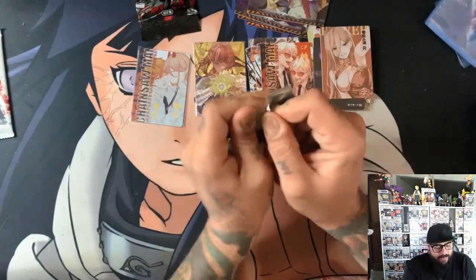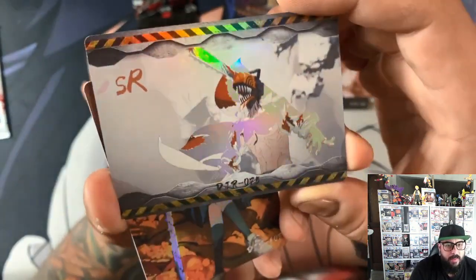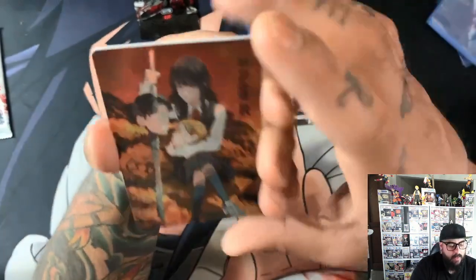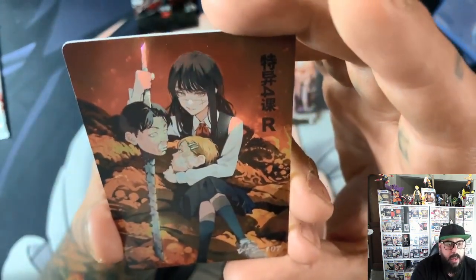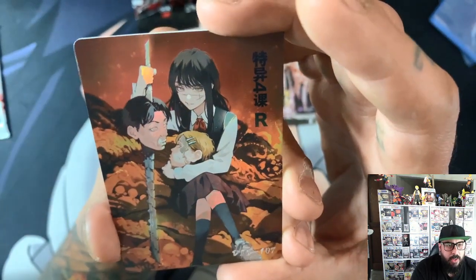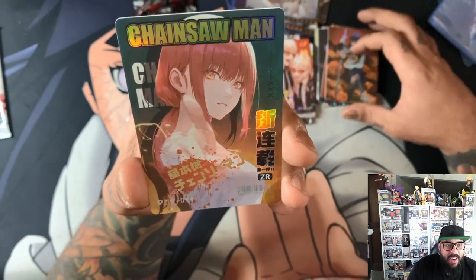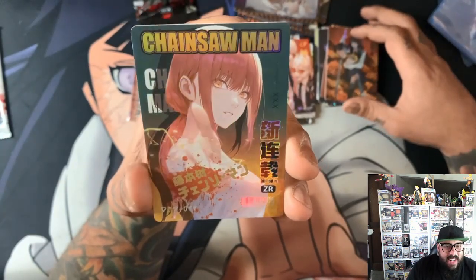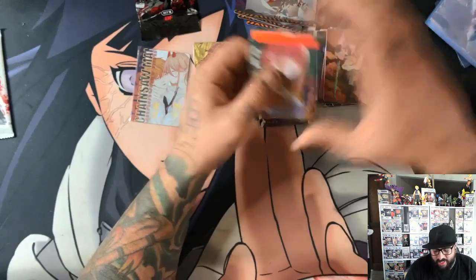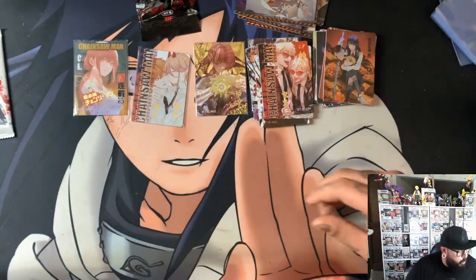Two packs to go, and then we've got the promo pack. Maybe the promos — we can get numbered, that would be absolutely insane. We've got the SR, which looks absolutely insane. I'm not sure of the names, but she's got two heads. And we've got a Zedda, let's go! Zedda, Makima — that is nuts. There are so many Makimas in this. If you love Makima, this is definitely a box you should invest in.